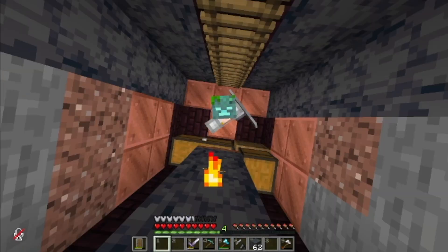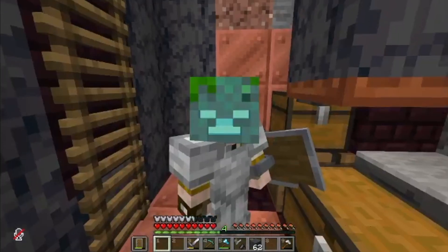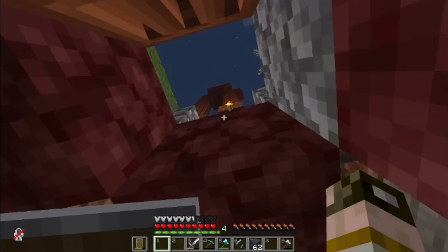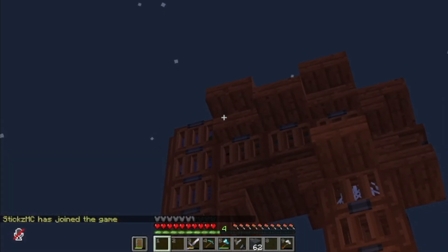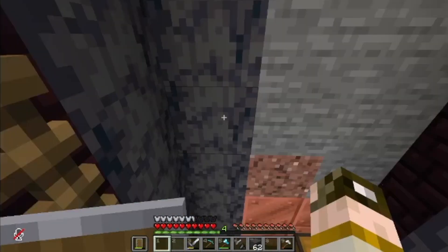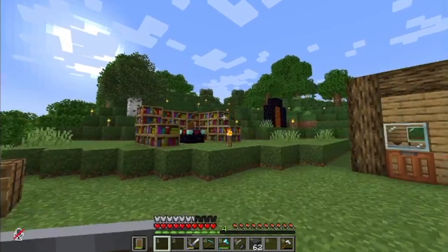Hello everyone, my name is Dino Rick and today I'm starting things off at the copper farm me and Wild Vision built off camera. Drowned come up through a pipe right here straight from the spawner, they come this direction, go through the cobweb in water, and follow the way down to here to be killed by us for copper, rotten flesh, and a bunch of other stuff.